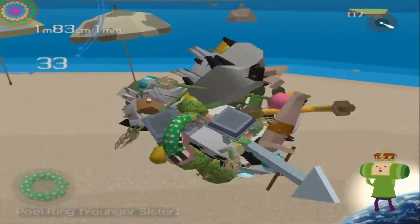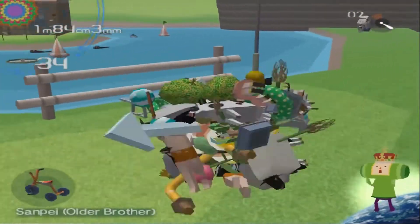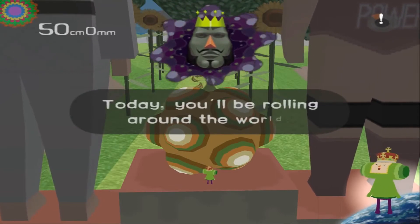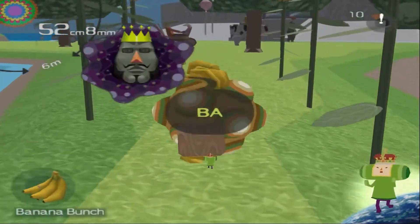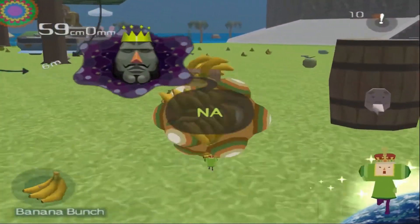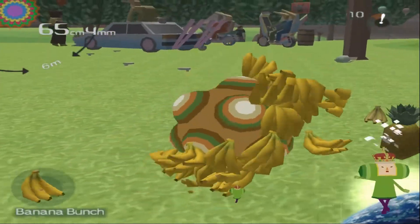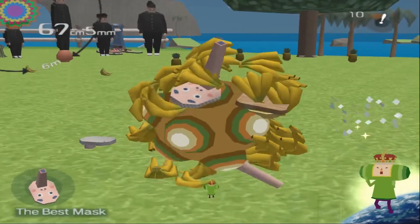The story is hilarious — the stuff the king says is unbelievable. First time I played I just skipped everything; second run through I actually read it and it's great. The game concept is that the king did something to make all the stars disappear, so you have to roll up stuff on Earth to recreate the constellations. There's the bird constellation where you collect swans, Ursa Major and Minor where you try to get the biggest bear while avoiding small ones, and the twins challenge where you collect multiples. Overall it's a lot of fun and challenging.